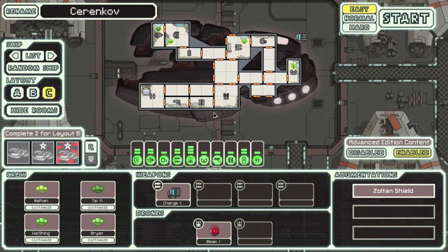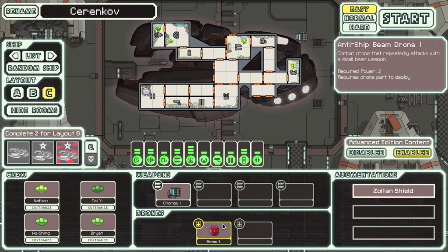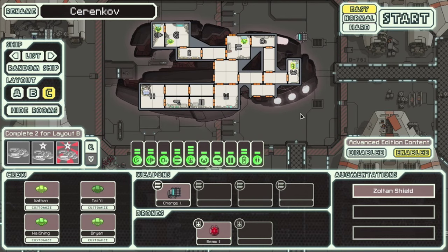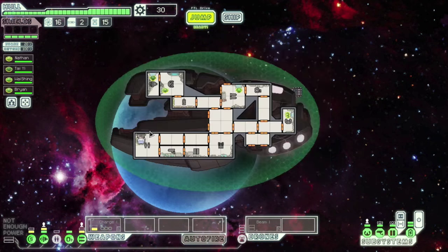Here we are looking at Type C — a very challenging ship to use. It's fun, but not one of the best in my opinion. It does start with 4 Zoltan crew members, which is pretty good. It has 3-power drone control, because you'll need that for your anti-beam drone, which only takes 2 power. Not sure why it has 3, but we'll get into it.